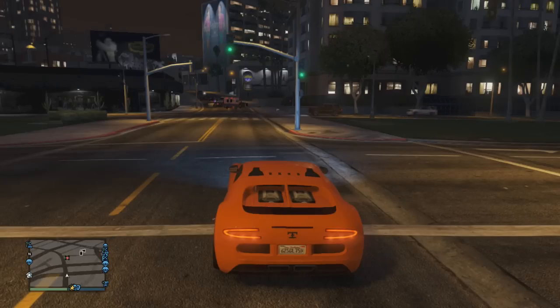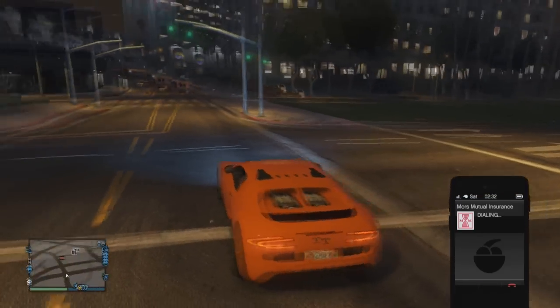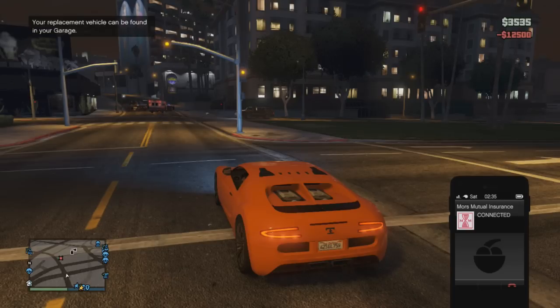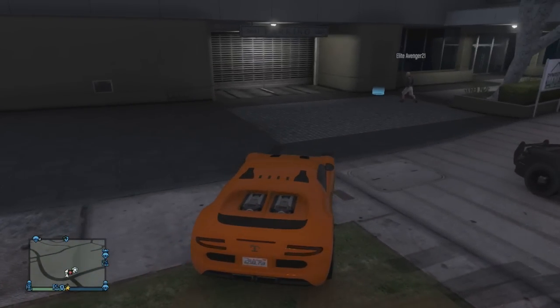So this duplicated your car. Now what you're going to do is call Mors Mutual Insurance and ask them to give you your car back — the Adder in my case here. And once you have your Adder back, drive back to your garage and drive in.